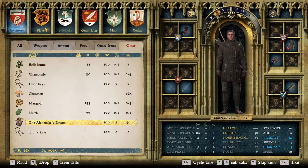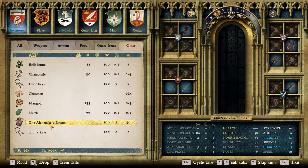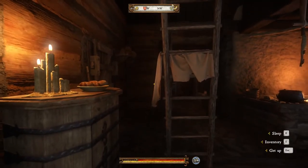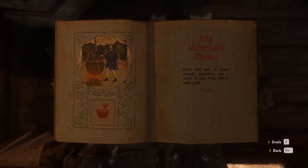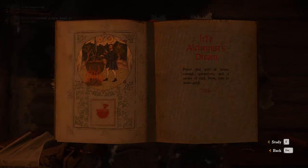We haven't used any of our perk points yet. Also, I forgot that the alchemist sells a book — the Alchemist's Dream — which is a skill book. Given the time it's nighttime, I'm going to go back, get some sleep, and read that book in the morning. Okay, we're fed — let's sit down and read the skill book. It's going to take six hours.